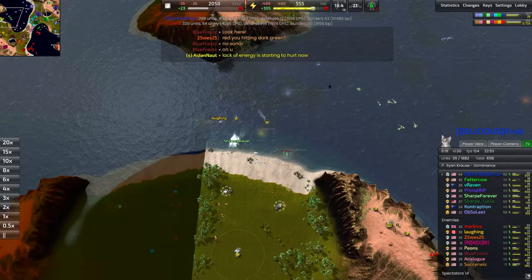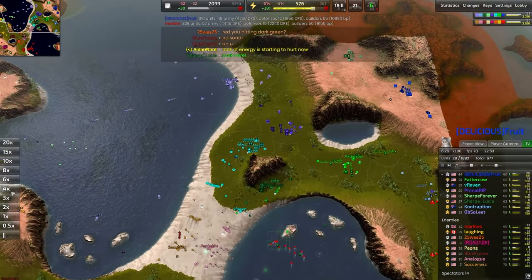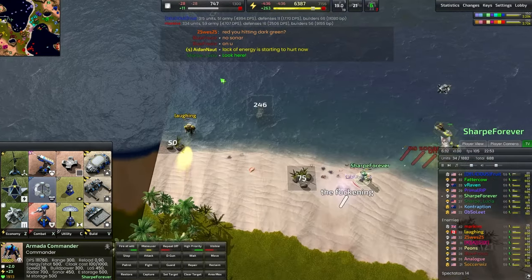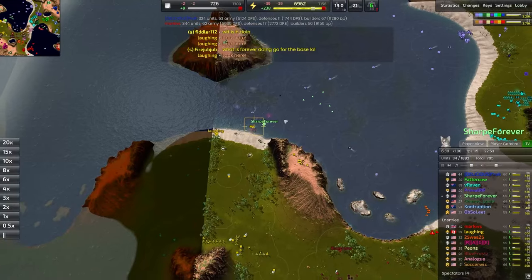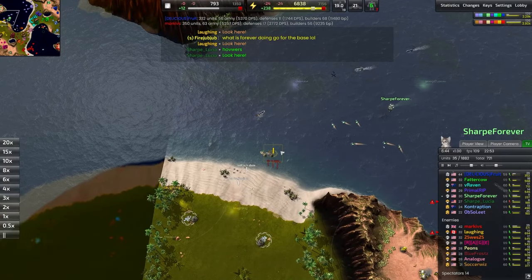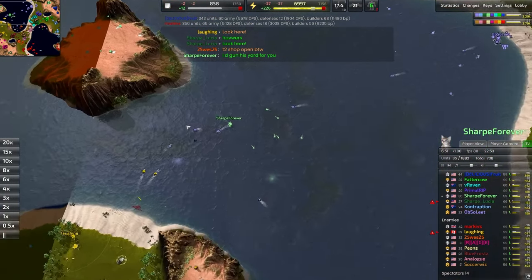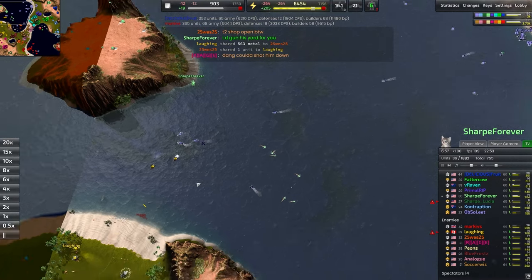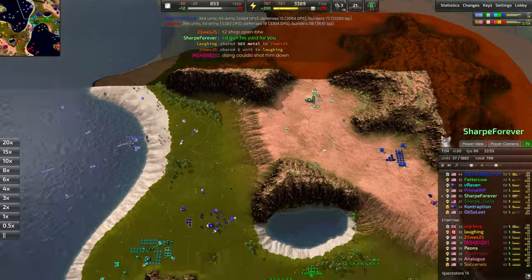Sharp Forever here trying to hold the coast, with Laughing pushing in with some forces. How bizarre — Sharp Forever has transported his commander all the way over to Laughing's base, disintegrated the naval lab, destroyed it. There's the transport right there, carrying away the commander. There is no anti-air, no fighters. The commander will get away with it, completely shutting down the naval lab of the yellow player. What a ballsy play — if that commander had been shot down by even a single fighter, that would have been a ton of metal in Laughing's pocket. But the risk paid off and the backline has contributed significantly.